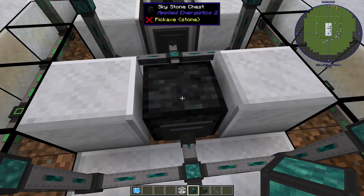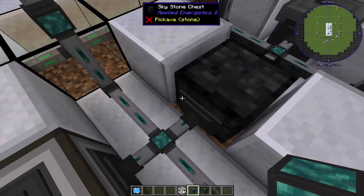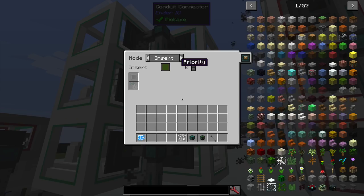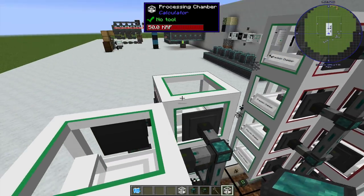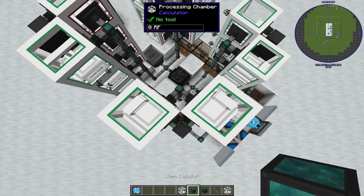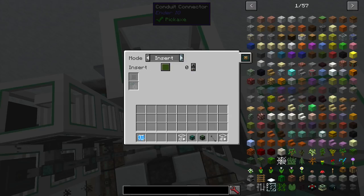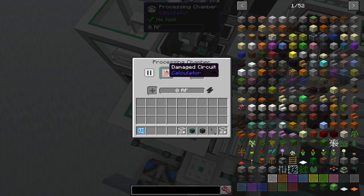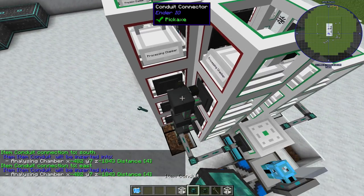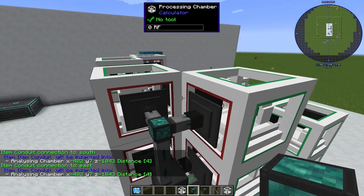You can see our chips kind of coming in here — they're all damaged. So we're going to pull out from the other side, which is also set to always extract, and that is going to feed our processing chamber stacks. These processing chambers have all just been configured to insert. Then on the other side we're basically doing the same thing — the processing chambers get item conduits set to insert. That puts the damaged circuits inside the processing chambers.